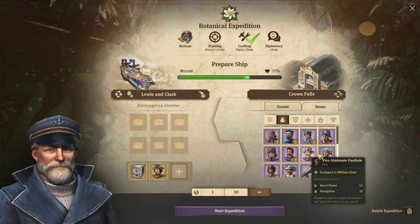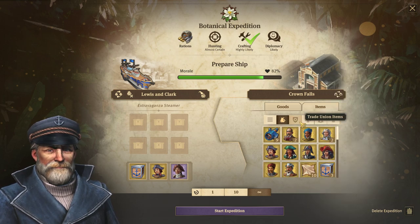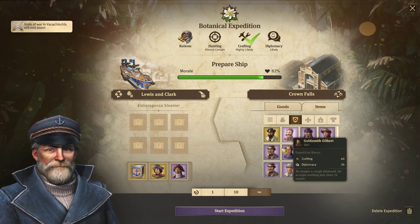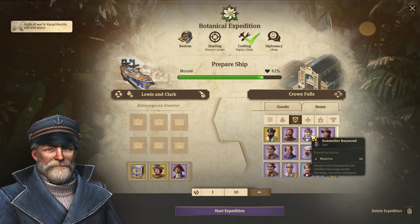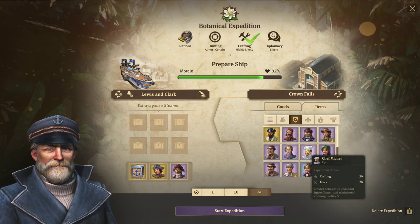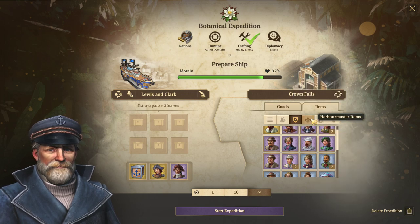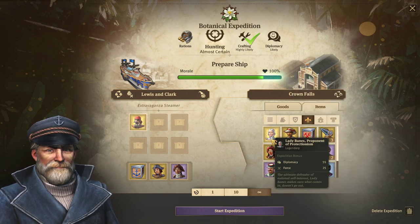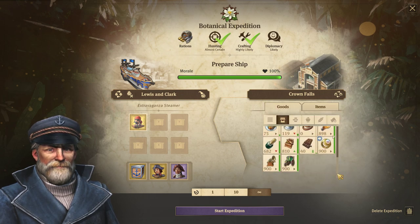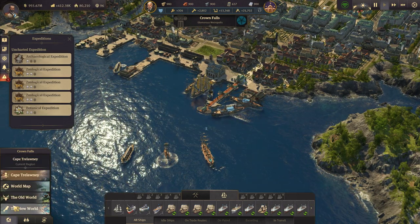That one. And then I want to use one of her trade union items. Let's load up some of that. Start expedition. Now back to the new world.